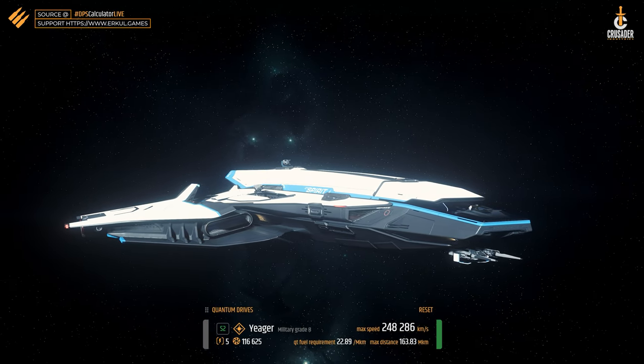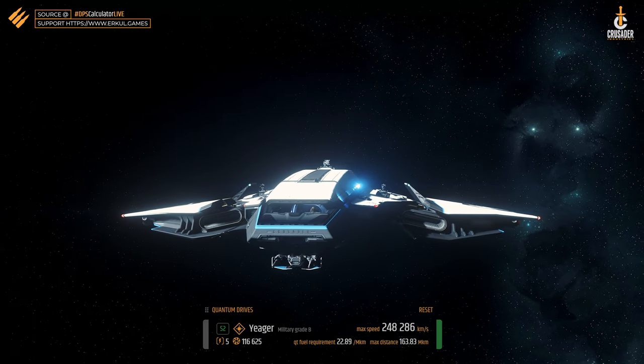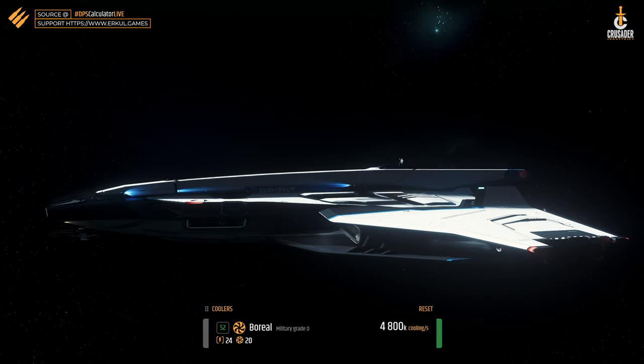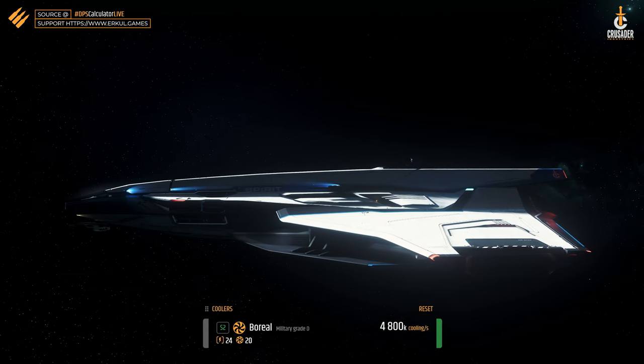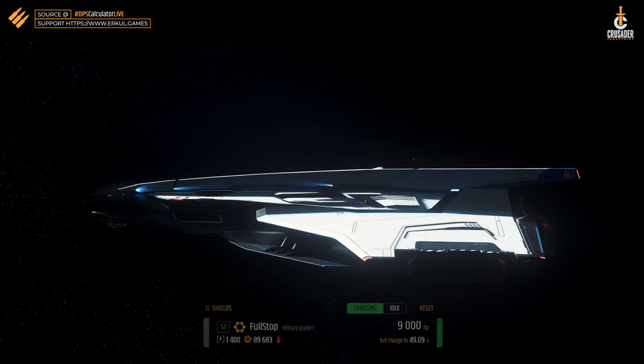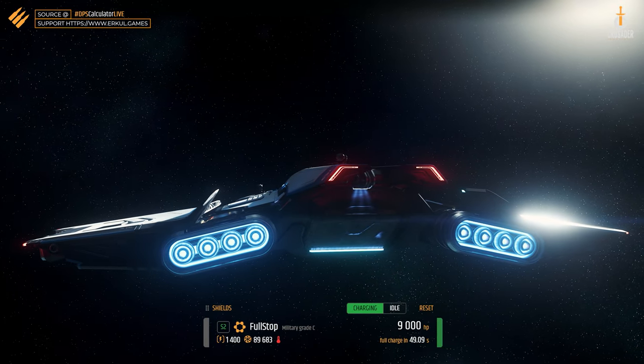However, there is a price increase to be expected as part of the Intergalactic Aerospace Expo in November. We expect 10 to 20 dollars more in the Warborne variant and another 10 dollars more for the store credit version. In this entry level area we also find other interesting ships like the Cutlass Blue or the Freelancer series.